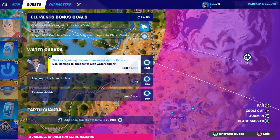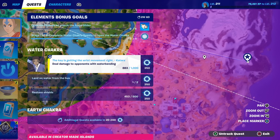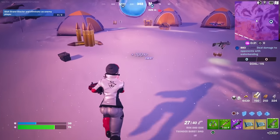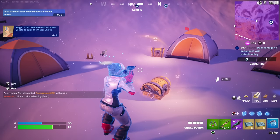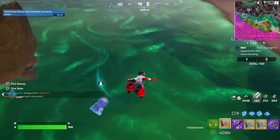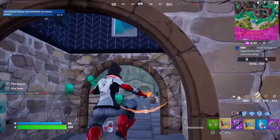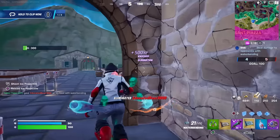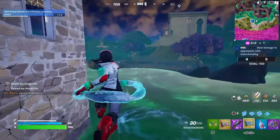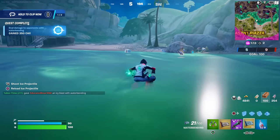So in one match, as you saw, I got 883 damage, so I need about 50 more shield. Once I die, I'm going to land in water, and then we need about two or three kills with the waterbending, and then we're done. Here's a 50 pot — this will get the shields quest done. We just need to land in water — right here should do the trick. And we completed it! Super, super easy quest.